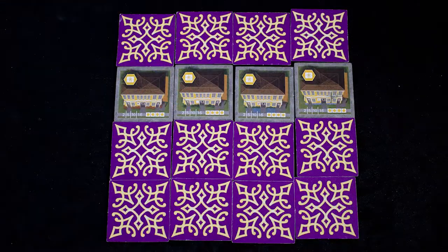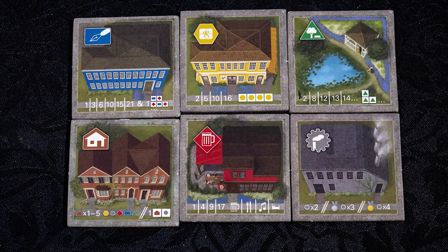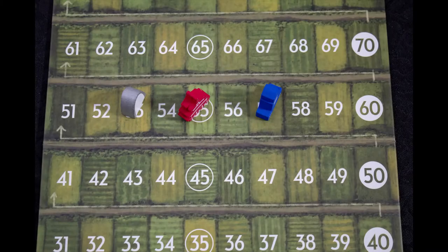Some examples of scoring are that yellow buildings score more points if they are placed in a straight line, and red buildings score more if you can collect the whole set of four of them. Each different tile type has its own scoring rules. Each city is scored and the winner is the person whose lowest scoring city scored the most points.